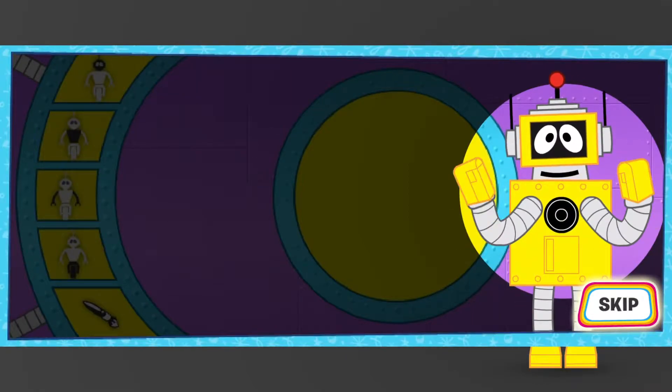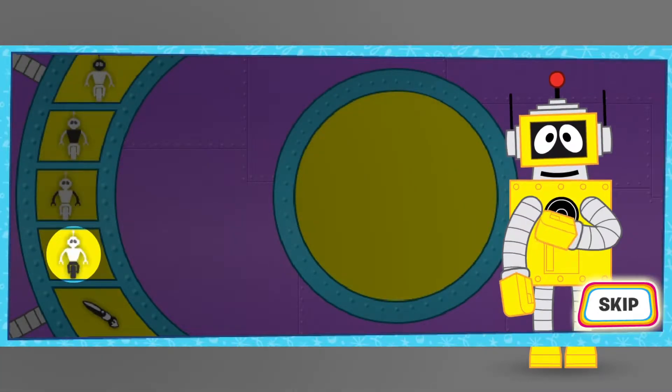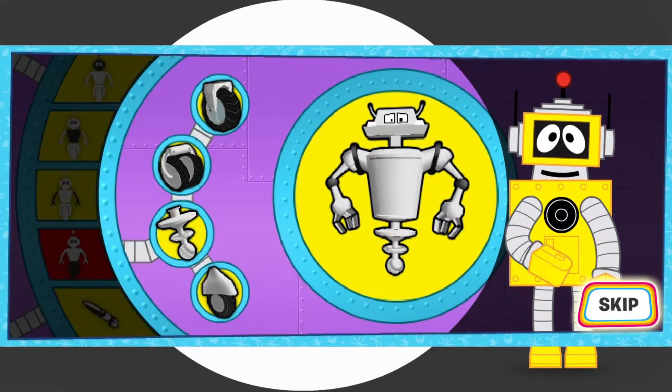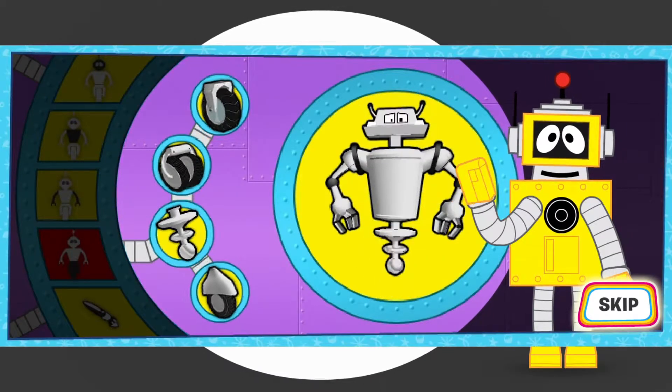First, select parts for your new robot's head, body, arms, and even legs! Just select a tab from the left and click on the body part to change it on your robot. Try lots of different parts until you've made the robot you like!